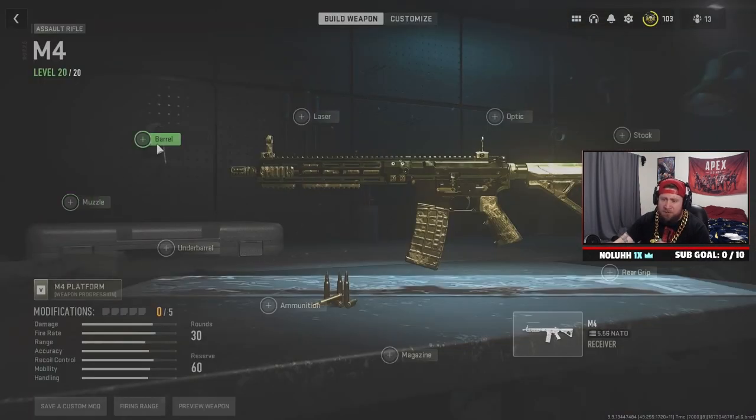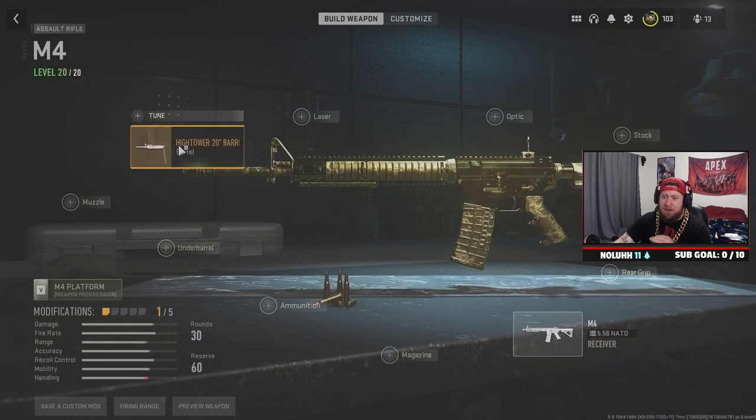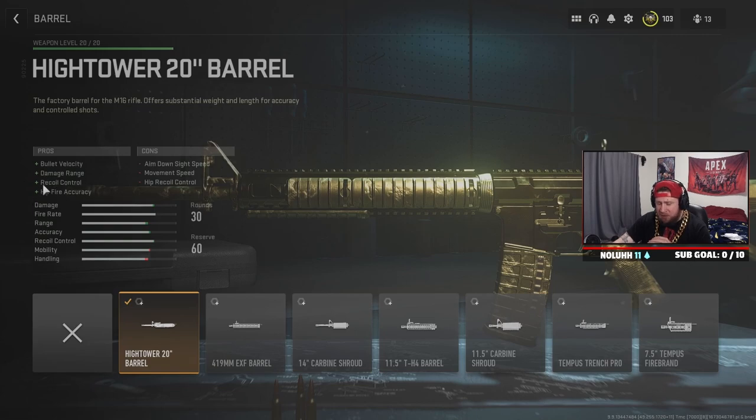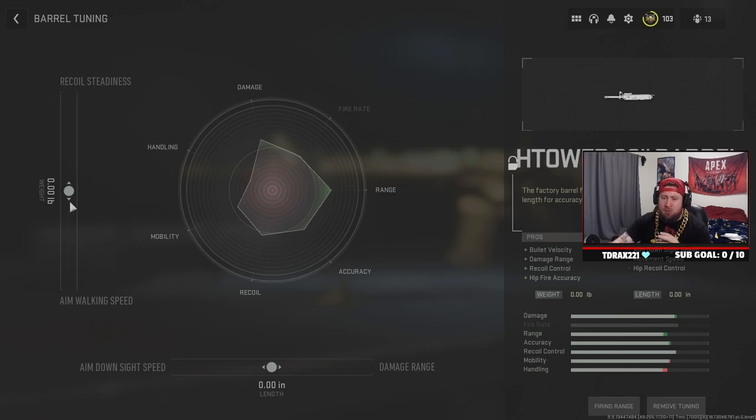Starting with the barrel, we're going with the High Tower 20-inch barrel — the best one for damage, bullet velocity, damage range, and recoil control. Now for tuning: when you move these sliders you get adjustments shown in green and red. We want to maximize the bonus without taking hard negatives. If you max one of these out completely you take severe penalties, which you'd only really want in Warzone.